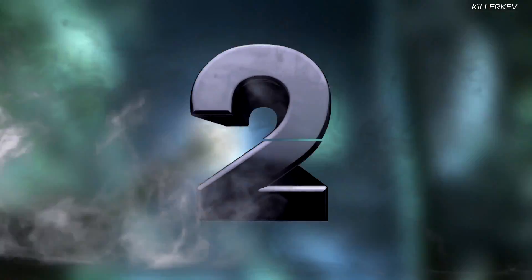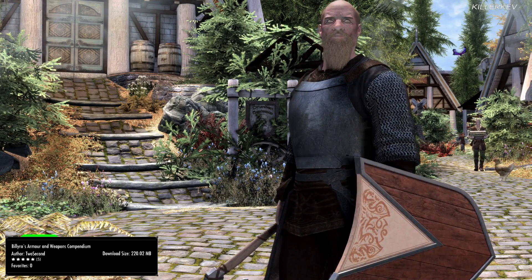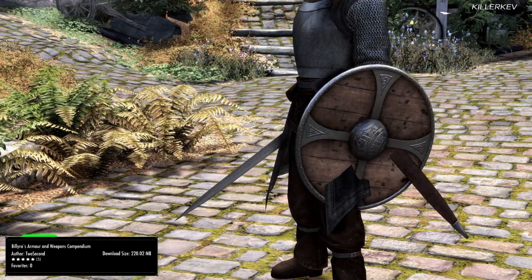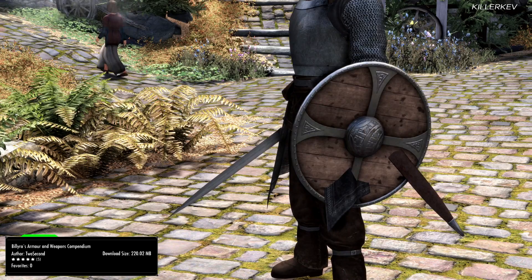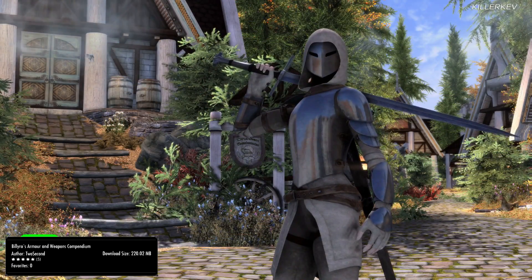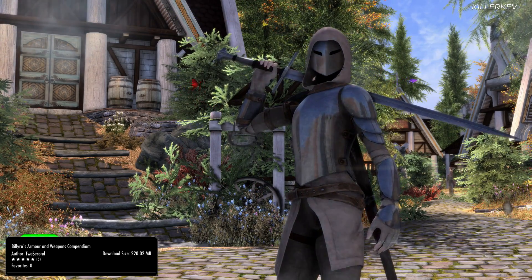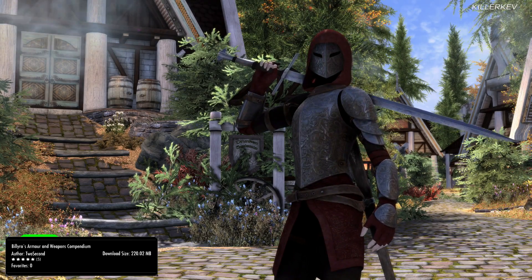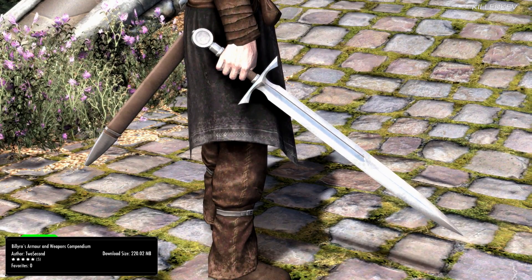Billyro Armors and Weapons Compendium, coming in at 220 megabytes of a download. This is an open permissions port from Nexus Mods to Bethesda, and includes every armor and weapon by Billyro to date. We've covered a lot of that original mod author's work on this channel, and without a shadow of a doubt all of the models, meshes and textures are going to be absolutely excellent. For not a lot of download size, you do get an awful lot within it.